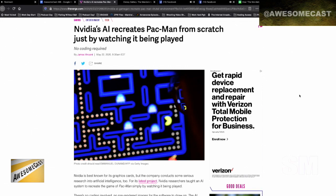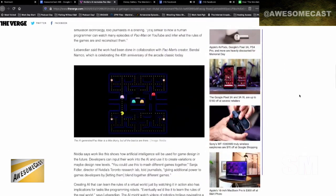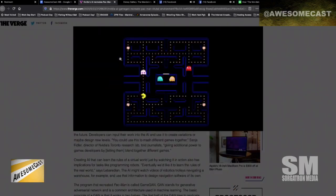Nvidia's AI GAN machines recreated Pac-Man from scratch just by watching it being played. They've mostly recreated the functionality and the maps from the sounds of things. This is actually a picture of the AI-generated Pac-Man.